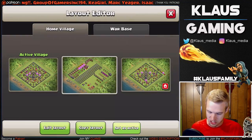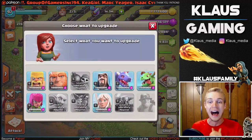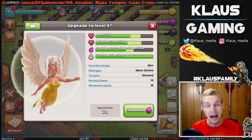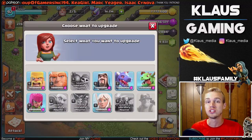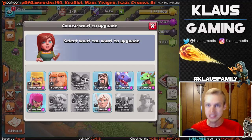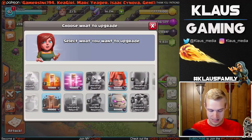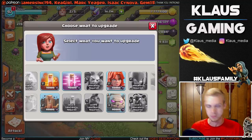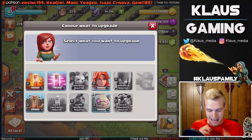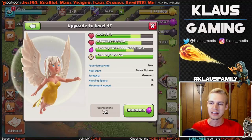Let's hop over to the progress base and first of all start off our laboratory. I've decided that I want to upgrade my healers next in the lab, but for the sake of comments I'd love to know what upgrade you think I should be doing next. I've got lots of options: barbarians, archers, giants, wizards, dragons, baby dragons, lightning spell, and dark elixir upgrades including poison spell, earthquake spell, haste spell, valkyries, and golems.